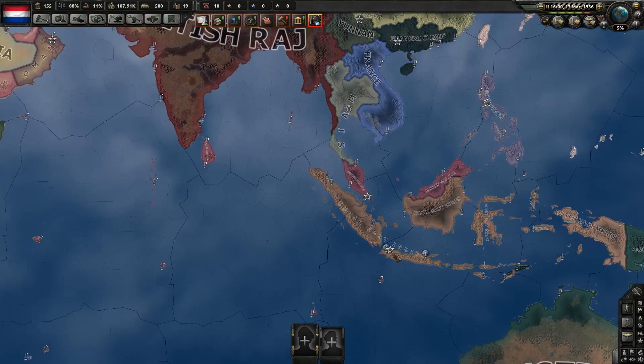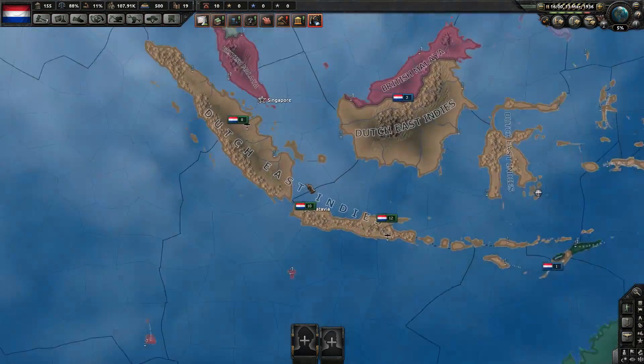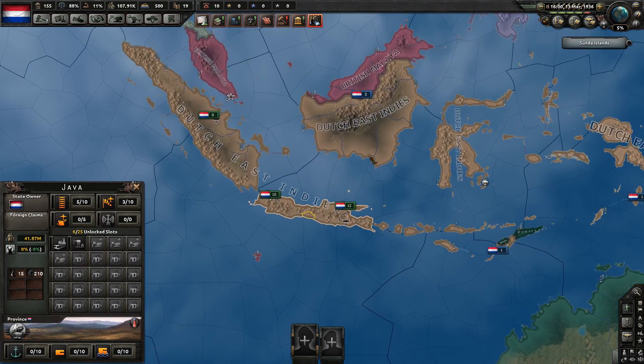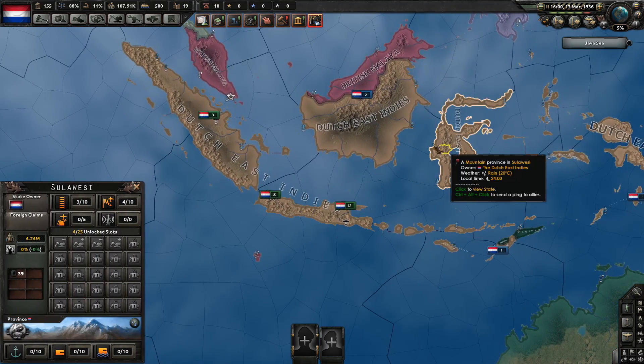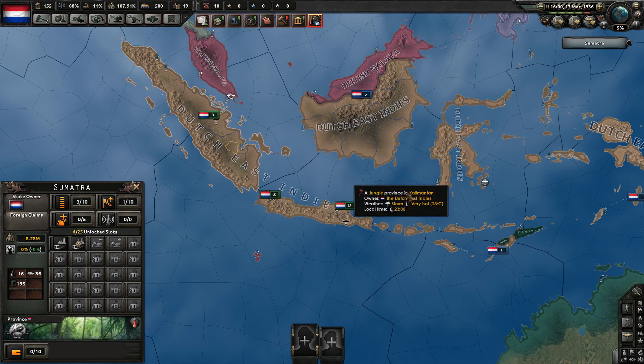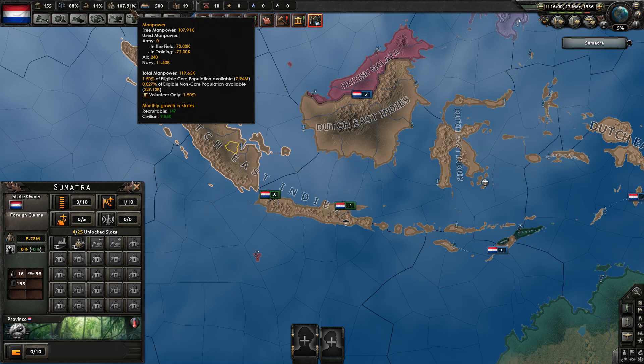Now, how do we take it as our own — make it our manpower fully? Well, we have to annex the puppet. But wait, wouldn't that give us their manpower anyway? No, because you only get full manpower from core provinces. And if we annex them, they will not be core provinces. As you can see here, we get 1.5% manpower from core provinces, but only 0.027% from non-core provinces, which is 50 times less.